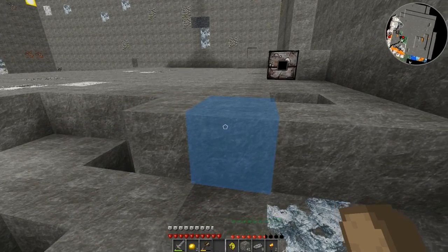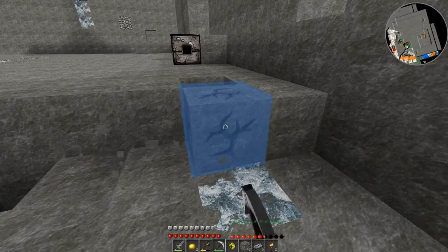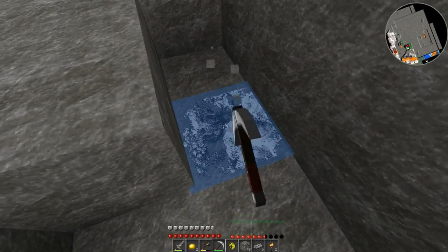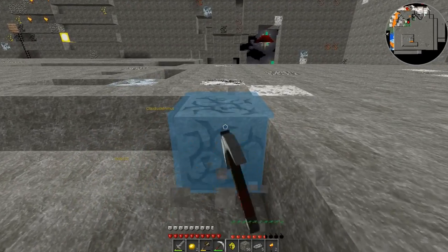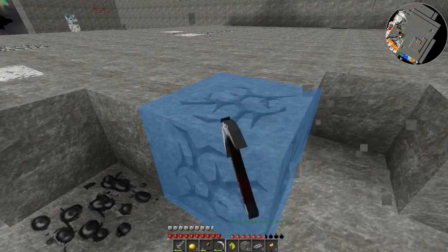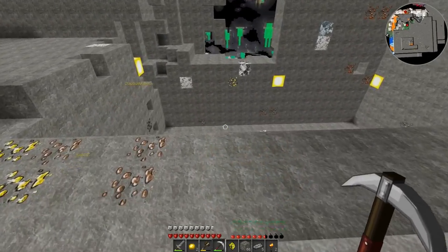No better place to find raw materials than in a cave realm — these places are just chock full of resources. Tons of iron, copper, tin, and then there's that other stuff — silver maybe. And then of course there's tons of stone, and you always need more stone. So that's handy. I thought I saw diamond here somewhere.